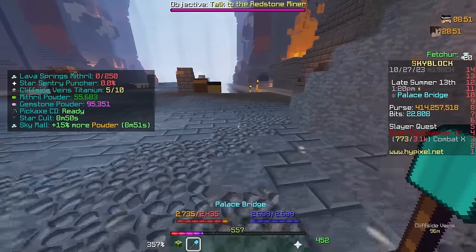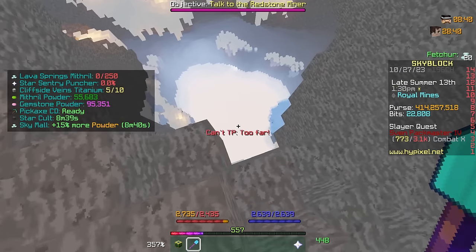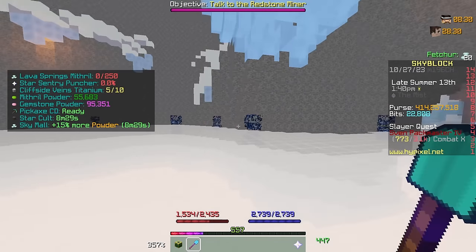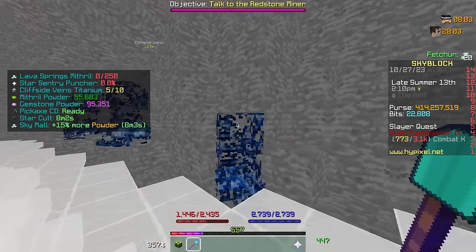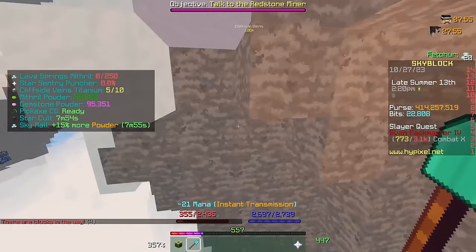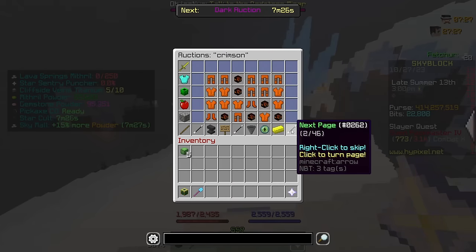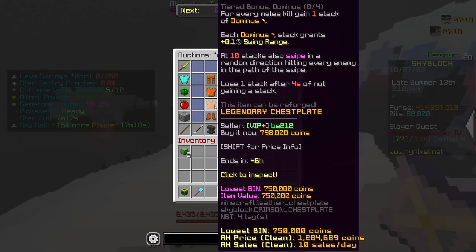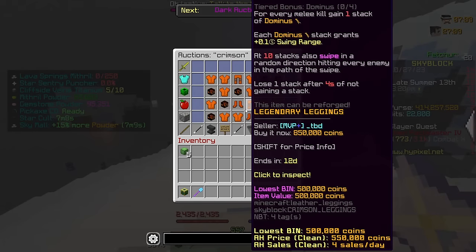For this method we're in the Dwarven Mines, and we're not even going to be mining — this is a combat-related money-making method. Down here we have ghosts, and these ghosts drop items. The item you want to look for is the Sorrow, with each Sorrow selling for just shy of 500,000 coins. These ghosts have 1 million HP, so to grind them efficiently you want to one-tap them — dealing 1 million damage in one hit. The easiest way is to buy a set of Crimson armor, because Crimson has a swipe ability. When you have 10 stacks of combo, your Crimson armor will start to double hit, meaning you might only need to deal around 550k damage in one hit and let your Crimson armor deal the rest.